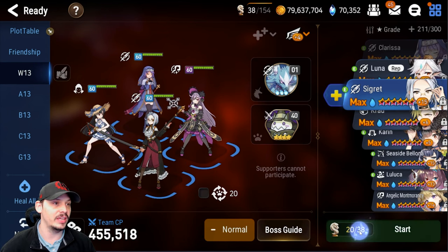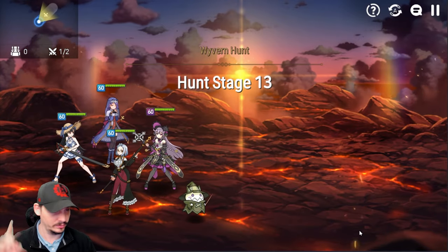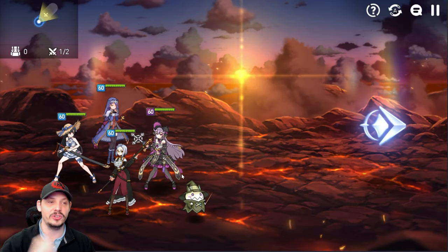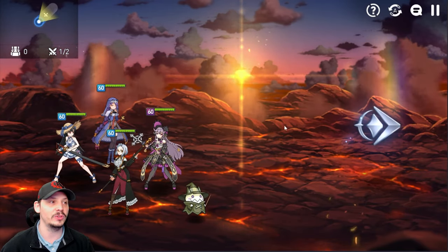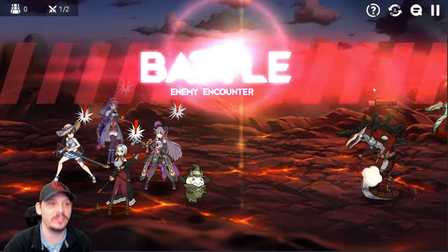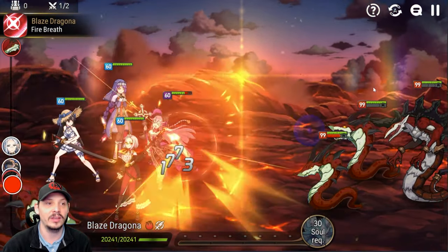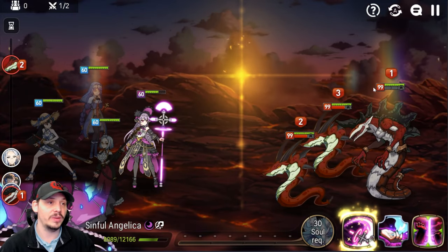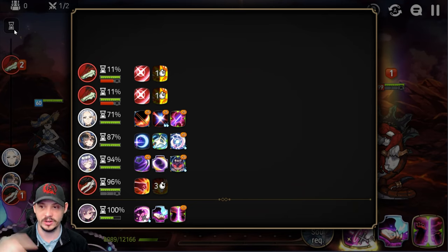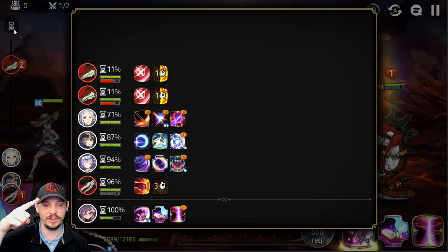Let's jump in and show you the Wyvern run in its entirety. There are really only two ways to fail this: way number one is Karan fails to land the defense break, and way number two is Clarissa gets one-shot — very rare, but there is a chance they double-attack and pop Clarissa. Turn one: you can see the speed order — Clarissa goes first, Warhorn fires off the CR push, then Clarissa and Karan are just close enough to speed-RNG each other, and Cidd sits in the back waiting.